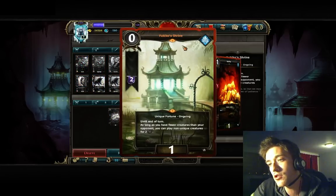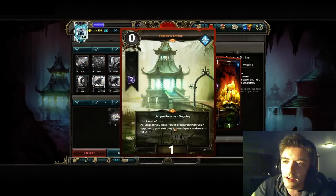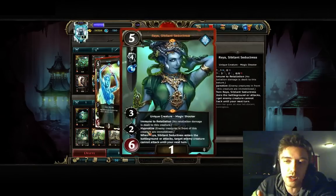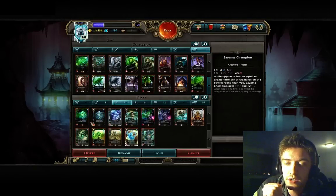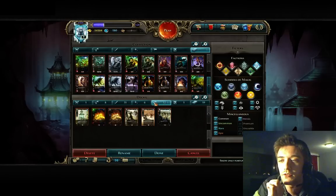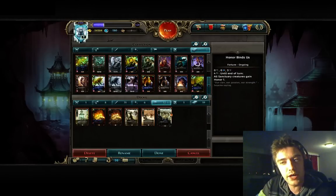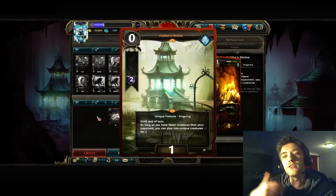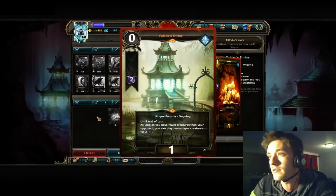Yukiko Shrine is a really strong card if you're behind. Everything in this deck costs 2 — well, except Raya of course — meaning all those 4-cost cards become cheaper. So you can save resources; it's like a better gold pile overall. You can do better combos with this. By using Yukiko Shrine and gold piles together, you can actually get back in the game really fast.